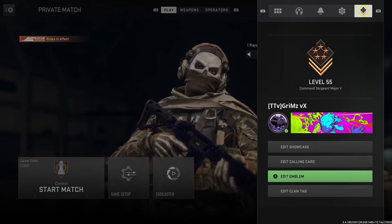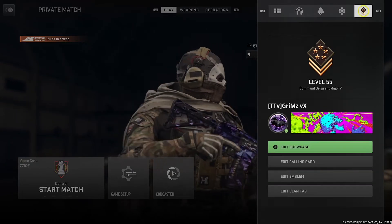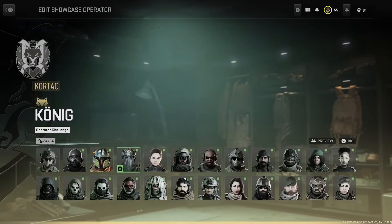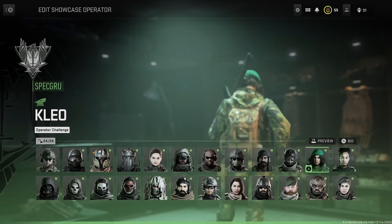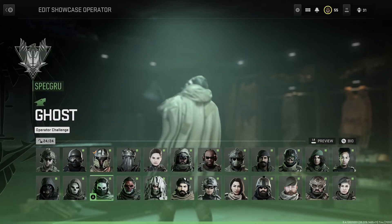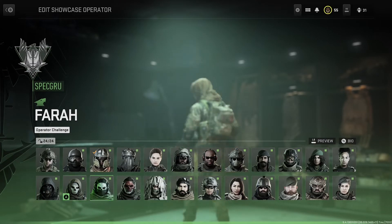You can see I have an emblem for having Polyatomic and I don't even have Polyatomic. You can also put on showcase operators that you don't even have. It's fire — make sure you run this up and do this before it gets patched.